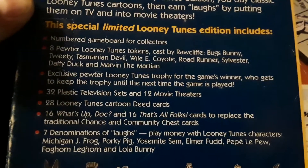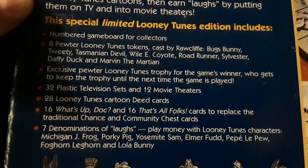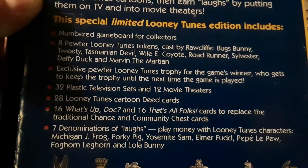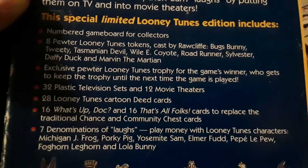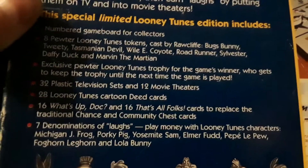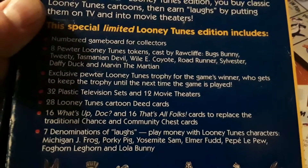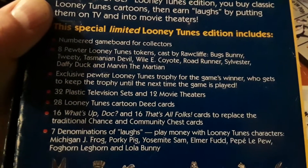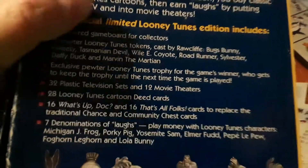32 television sets, 12 movie theaters — I don't think they have all of those. 28 Looney Tunes cartoon deed cards, 16 'What's Up Doc' and 16 'That's All Folks' cards to replace the traditional Chance and Community Chest cards. Seven denominations of laughs — which is basically the money — featuring Looney Tunes characters: Michigan J. Frog, Porky Pig, Yosemite Sam, Elmer Fudd, Pepe Le Pew, Foghorn Leghorn, and Lola Bunny.